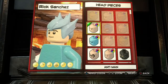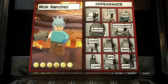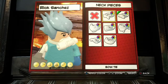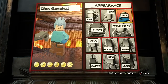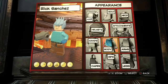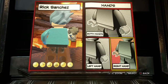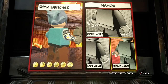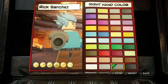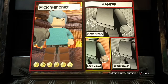For Rick's head, Ant-Man is the best head I found that's close to Rick. Sadly we don't have a drunk head — that would be cool. No neck items. For the hands, the right hand is gray because it exposes that robot arm, and the other hand is just his skin tone.